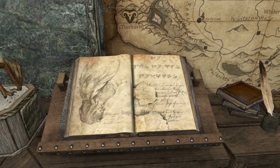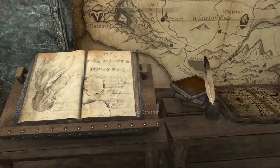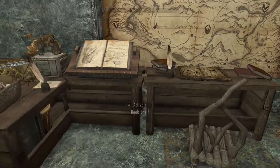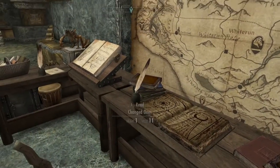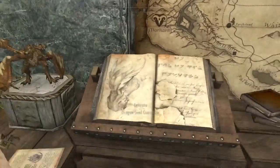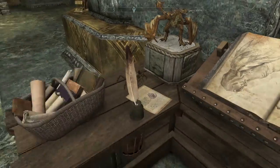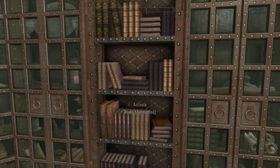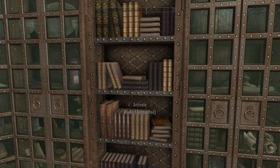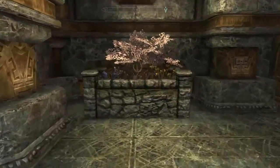Dragon soul converter - 'convert.' Current dragon souls: six. One soul equals one perk point - that's cool! So you can convert your dragon souls into perk points, very very cool. And I'm digging all the little maps - that looks like a custom drawing, so cool. We got scrolls and recipes cabinets, books - books are auto sorted! That's cool.